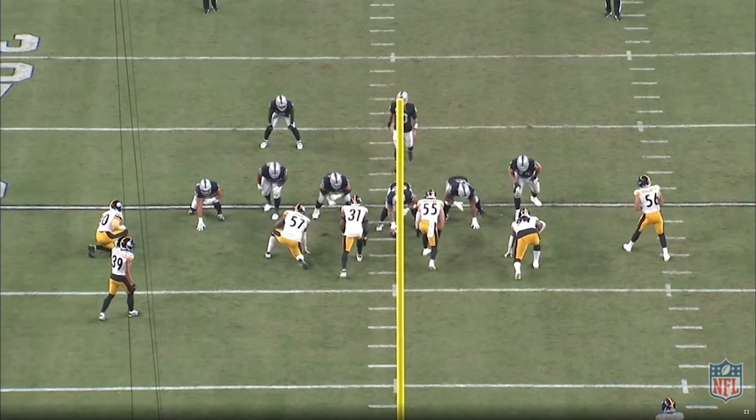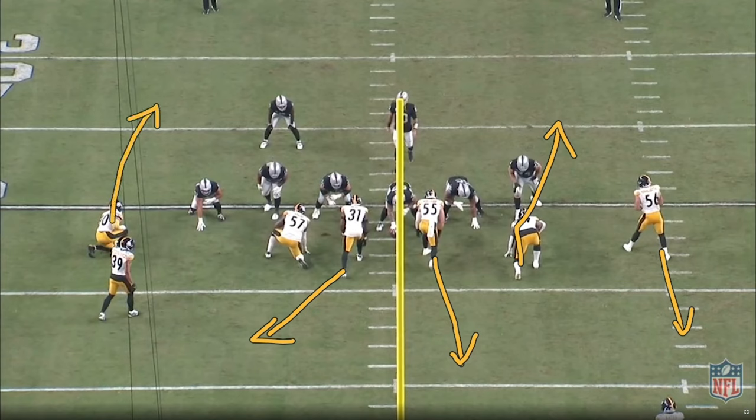Here's a cover three sim from the Steelers: the mugged-up A-gap backers drop, the three technique from the field contains, the field outside backer drops in the hook, and TJ Watt contains off the edge. Number 57 — I think he busts here. Knowing this pressure and running it myself, and knowing how NFL D-line coaches feel about leaving inside rush lanes covered by only one player — a safety — I think he's supposed to do this, and Fitzpatrick is supposed to come through the B gap. However, 57 works outside, Fitzpatrick does a great job adjusting, and he's unblocked to the quarterback.